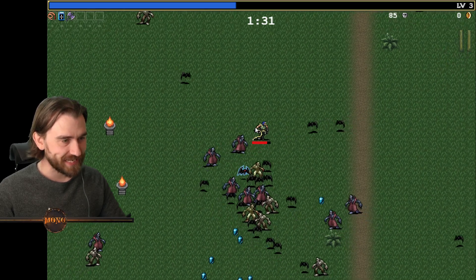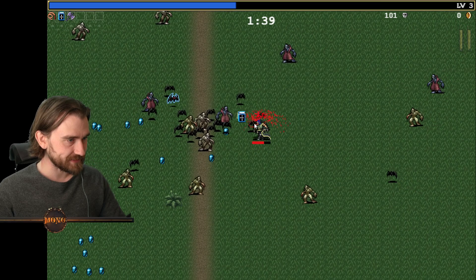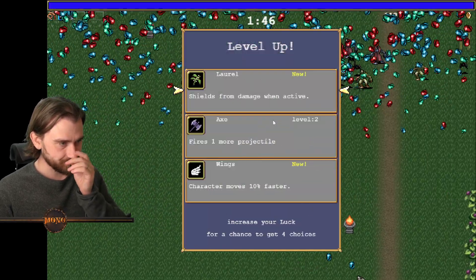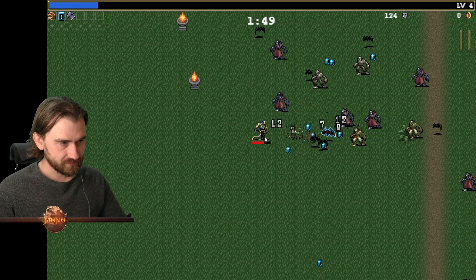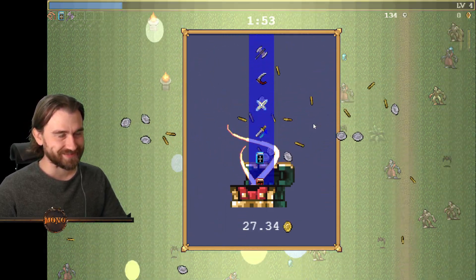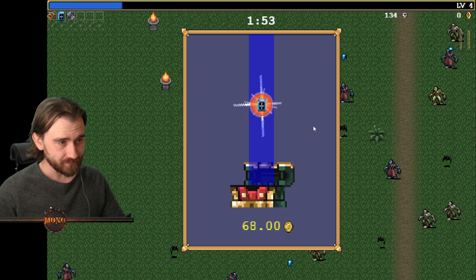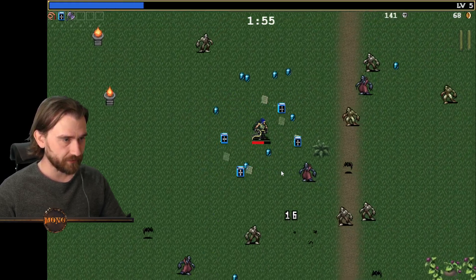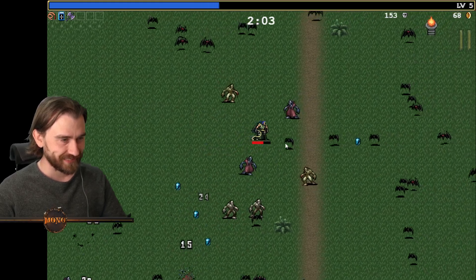It would be so nice if the whip could just aim down — that would be so good. I think we need to make our way around and deal with these guys. Moving faster seems nice but I think we just want the double axe. I don't like the whip at all. Bible — that's good, I much prefer that. The Bible is pretty good. I think we survived longer than last time already. Pro tip: don't upgrade the whip.